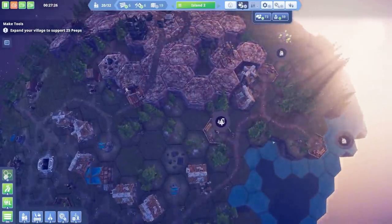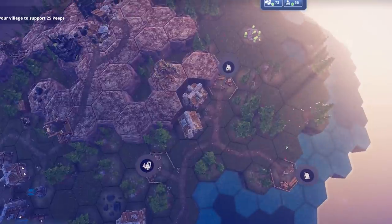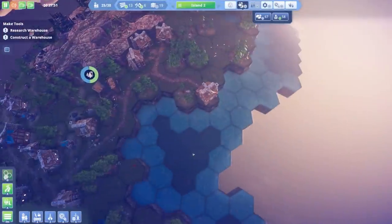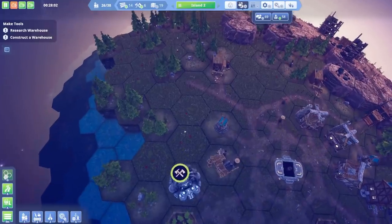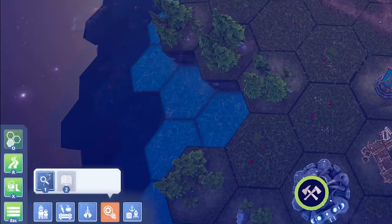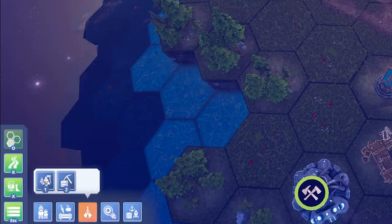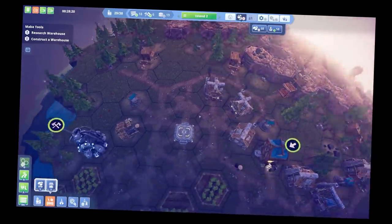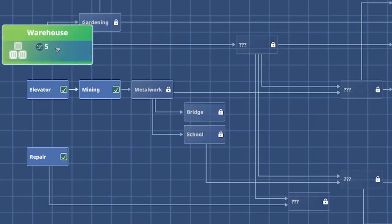Things are going well. I really like the light in this game, quite cool with nice little shadows. We're collecting a lot of stuff — let's research and build a warehouse. It needs two tiles for construction. Where is warehouse in the build menu? Oh, I've got to research the warehouse first — gotcha. Can I research a bridge yet? The game is teasing me!